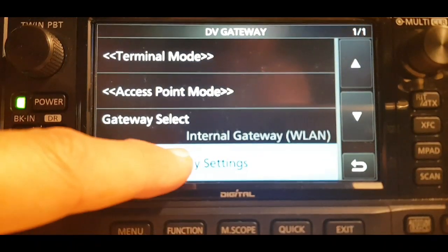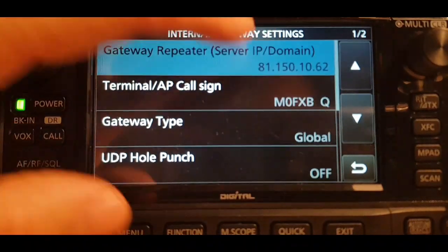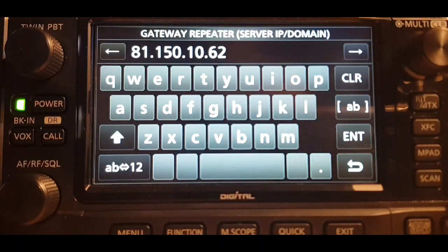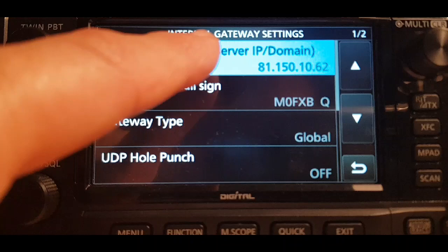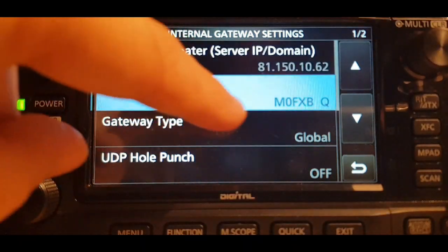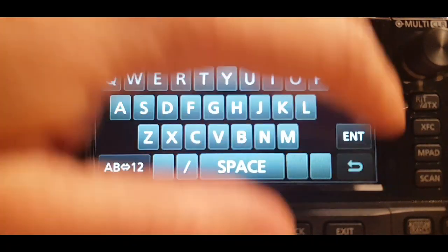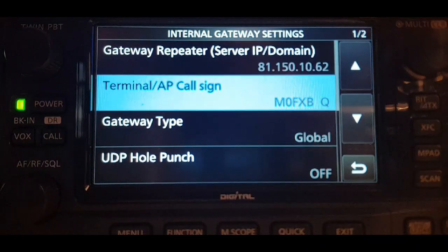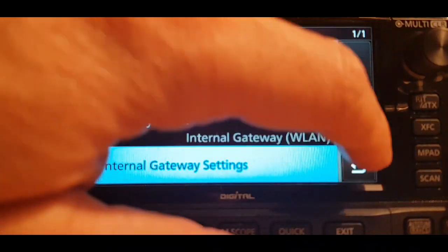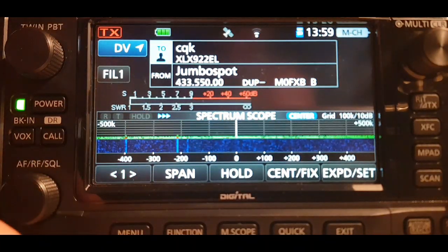In internal gateway settings, put in this IP — this is for CQ UK — into gateway repeater. Then put in your terminal call sign: your call sign, a space, and a letter. I've used Q. The rest is by default. Come out of there.